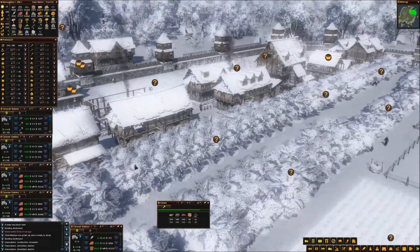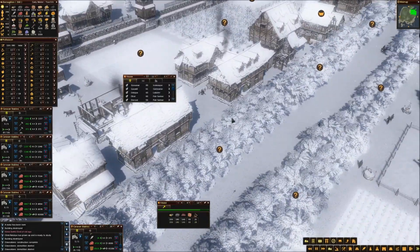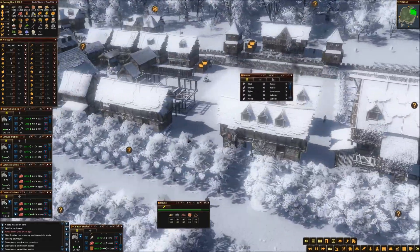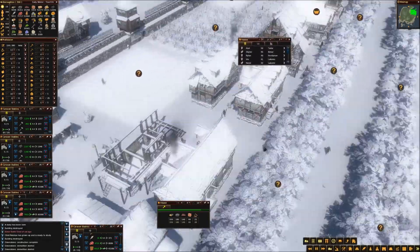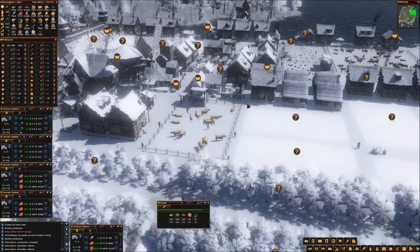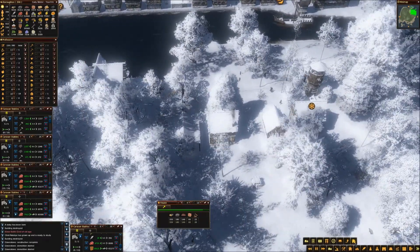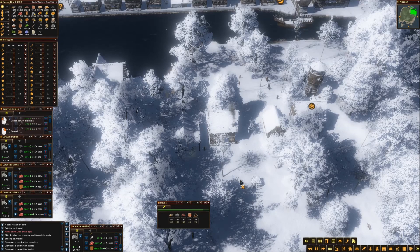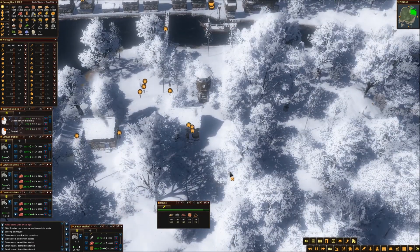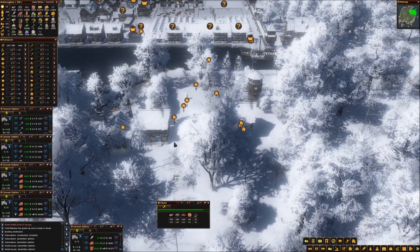We've made really good progress here. We've got all the new and improved homes in and upgraded, finishing up the last one. To prepare for that one to be finished, I'm going to take advantage of the house about to be vacant and make some more homeless people.